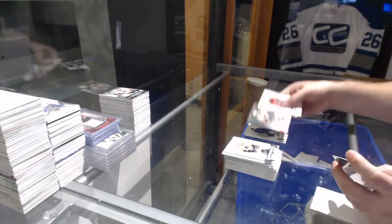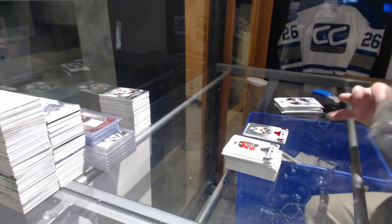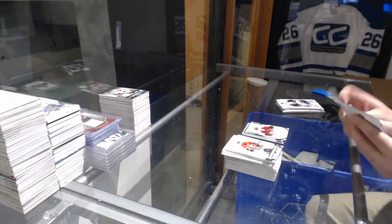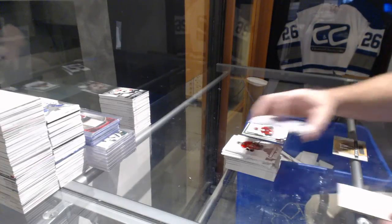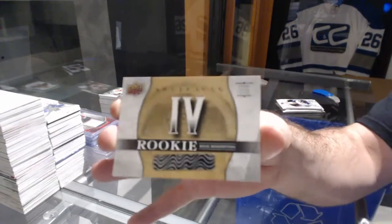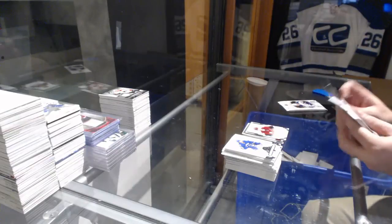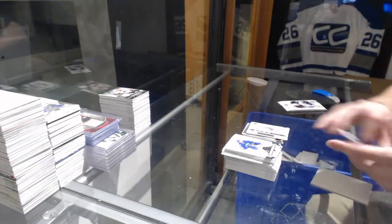We've got for the Flyers a red base parallel of Wayne Simmonds at 299. Christian Fischer for the Coyotes rookie. We've got a gold dual patch rookie redemption — number four — that is another good one. Gold rookie redemption number four. Rookie redemption for the New York Rangers.